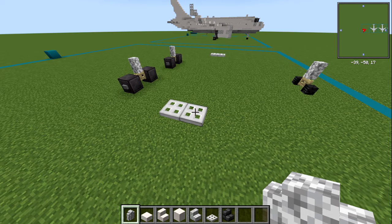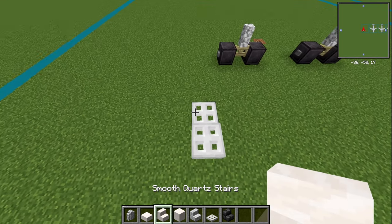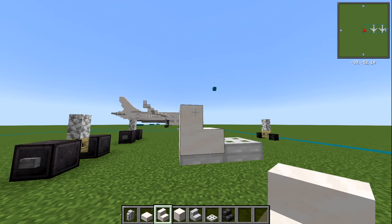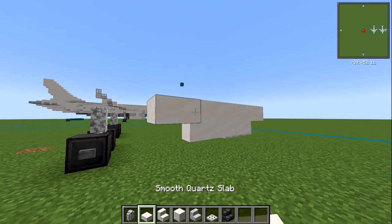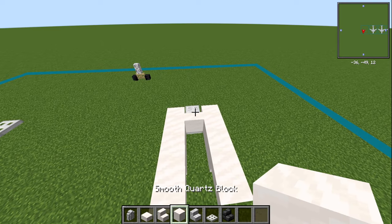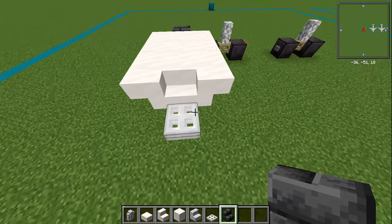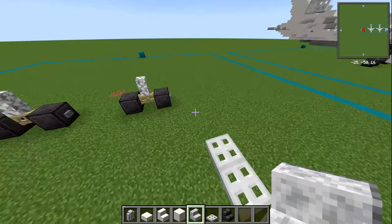Now onto these bits — these are actually the engines. The first thing is we're going to place an iron trapdoor right on top of that one. Behind this, on the next iron trapdoor, we're going to have a stair facing forwards. Then an upside down smooth quartz stair on the side of that, moving back — three in total. Then a smooth quartz slab on the back. Same on the other side. With your smooth quartz block, have one through three of those, and then right at the end, a deep slate brick stair upside down. In the middle, a polished diorite stair upside down on both sides. Let's do the same on the other side.